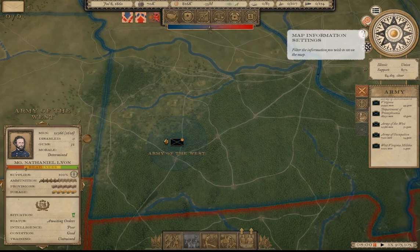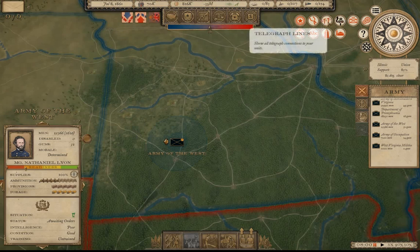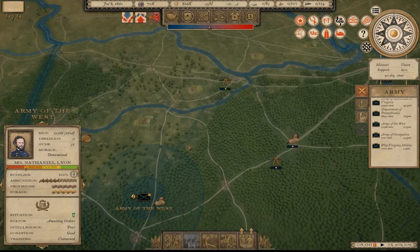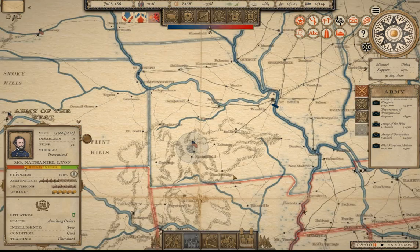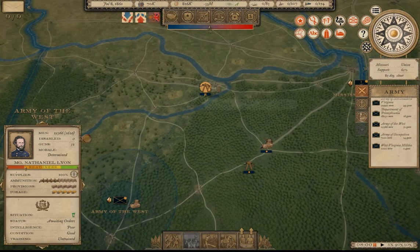If you want to trace back your telegraph lines from station to station, look at the map information settings — click the gear icon — and then click on the telegraph line icon. It will pop up and show you the lines tracing through the telegraph stations that are connected. Looking at the Army of the West, we can trace back the blue line.